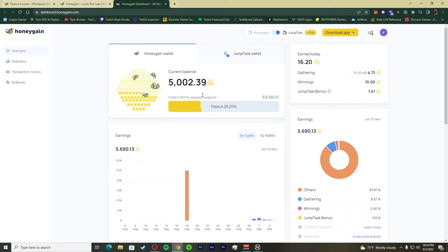If you start without using a referral code, you start at zero with no bonus. Use the referral code in the description to get that starting boost. Make sure you use it to get your balance growing from day one.